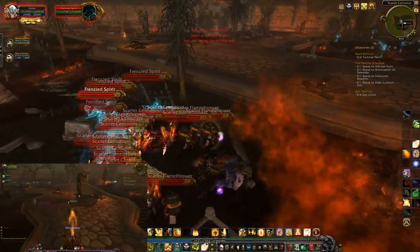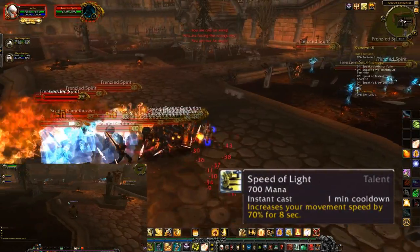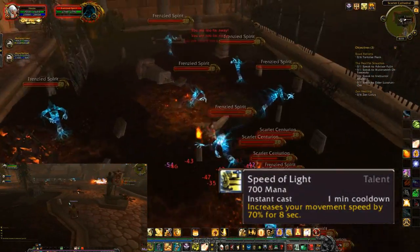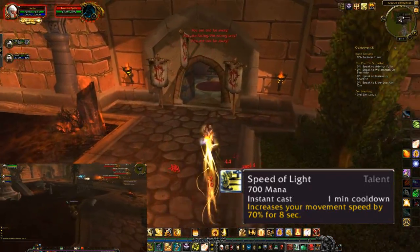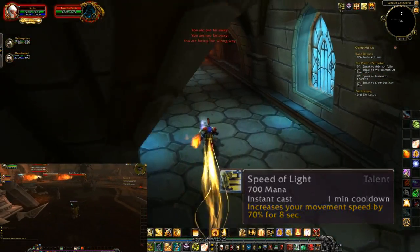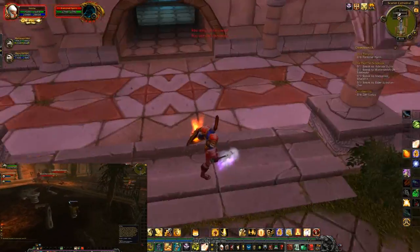Here I focus just on the boss. You'll see one of the monks already dinged. I'm using my Speed of Light, a new ability which increases my run speed by 70%. I'm keeping the rest of this video at regular speed so you can get a feel for how often I get stunned. Boosting ahead gives me a chance to focus on the newer mobs.